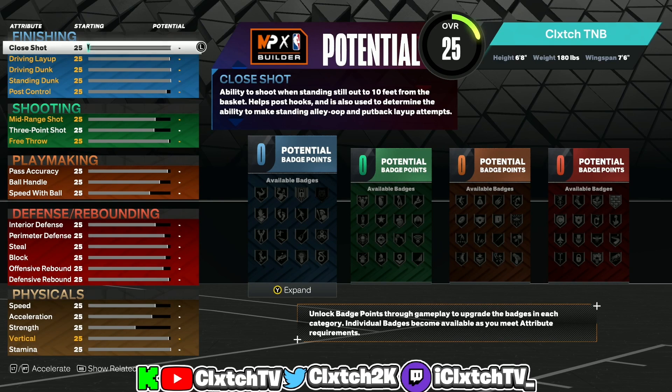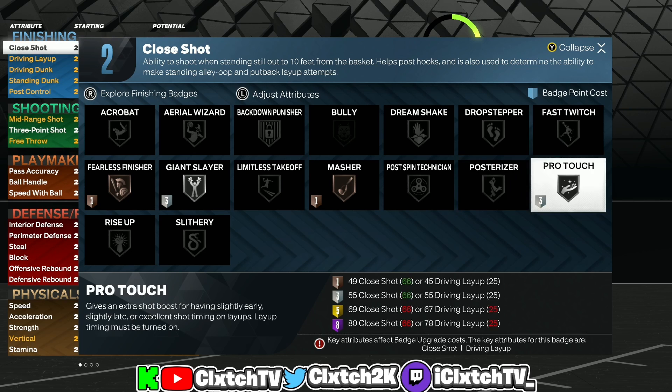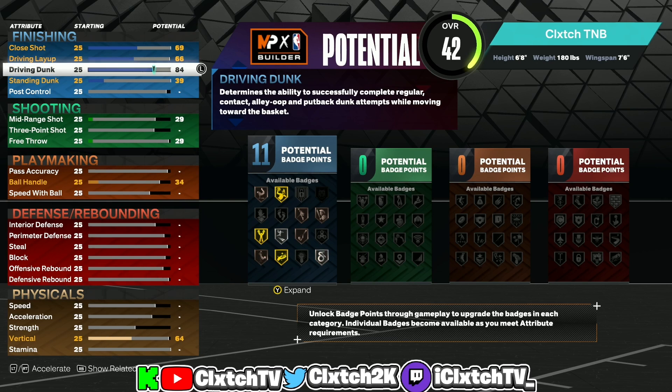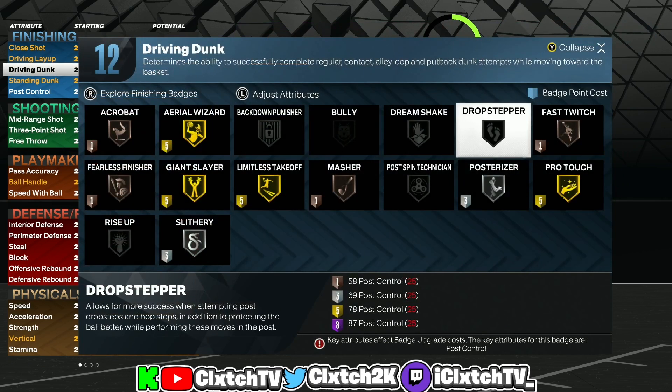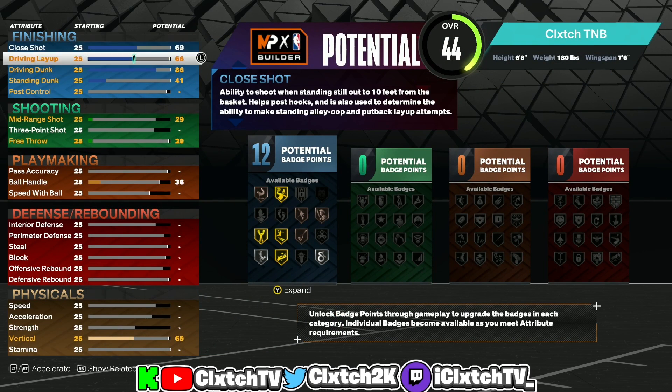Moving on to attributes — make sure you copy these down. Close shot I put to a 69; I wanted at least a 67 so we can get bronze fast twitch, bronze fearless, and bronze masher. I went 69 for the extra badge point. Driving layup the minimum was a 66 so we left it at that — that's an extra badge point too. Driving dunk I put to an 86 so this build will have pro driving contact dunks and gold Limitless Takeoff. I'm making this on current gen because all the good finishing badges are tier 3 on next gen — on next gen you'd need five extra badges just to get Limitless Takeoff.